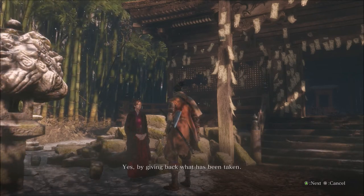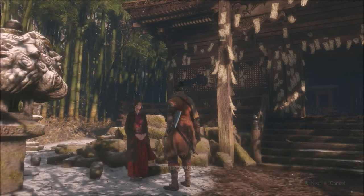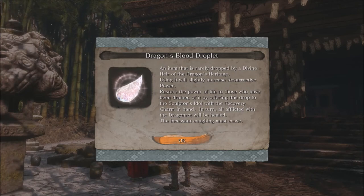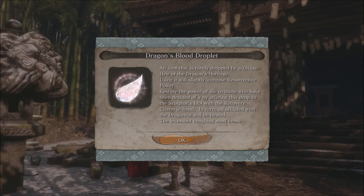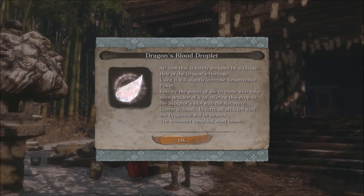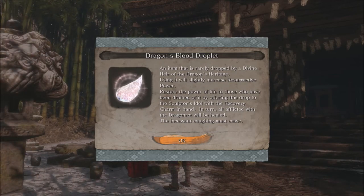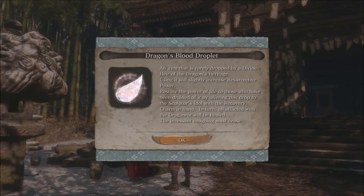Can it be cured? Yes, by giving back what has been taken. Here you are. So we actually have the cure. Dragon's blood droplet — an item that is rarely dropped by a divine heir of the dragon's heritage. Using it will slightly increase resurrective power. Restore the power of life to those who have been drained of it by offering this drop to the sculptor's idol with the recovery charm in hand. In turn, all afflicted with the dragon rot will be healed.